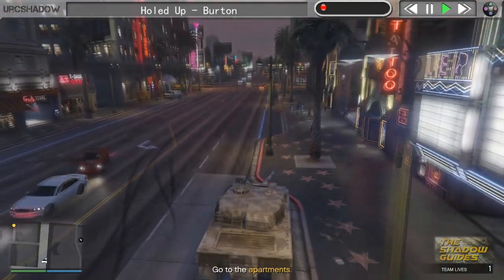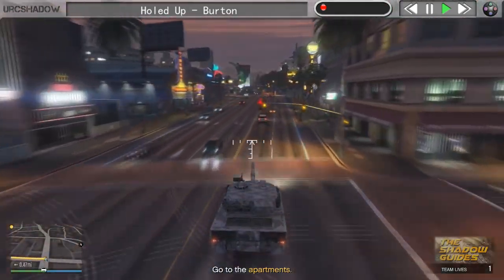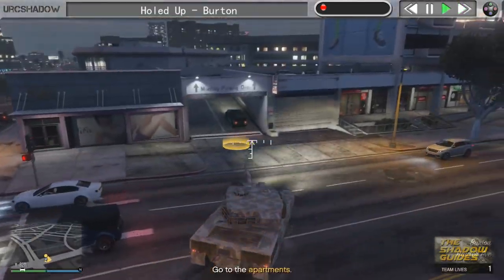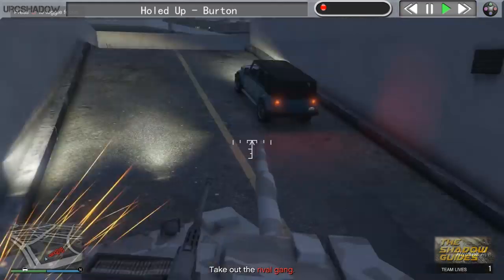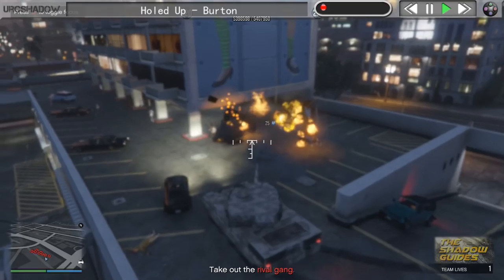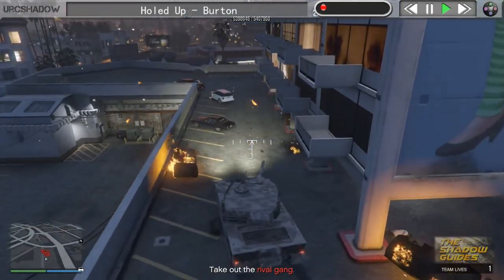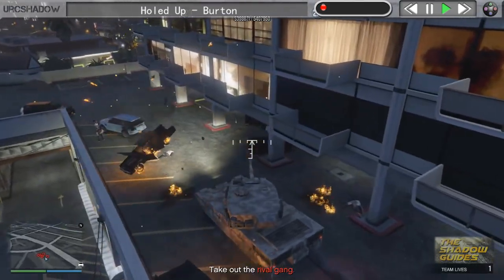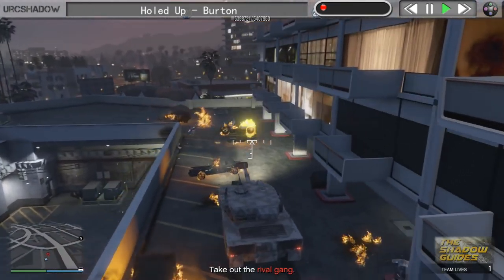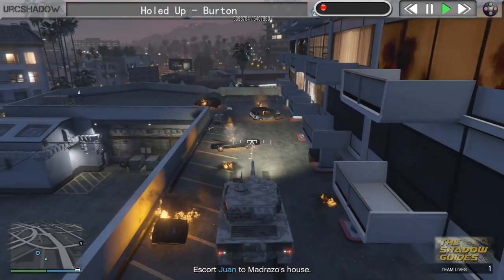Obviously this is going to take a little bit longer because you'll have to go and get the tank first, but with a little bit of practice you should be able to complete this within four minutes in total, giving you the best payout per minute. When you get to the car park with the tank, you pretty much just want to blow everything up that you can see move and wait for the guy to get in his car. Again, you don't want to leave the parking lot because the second you go out into the road, enemy SUVs will spawn and attack the guy.